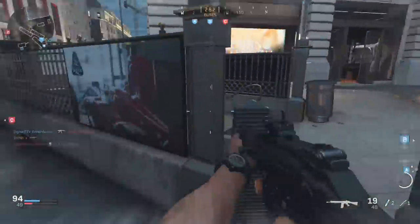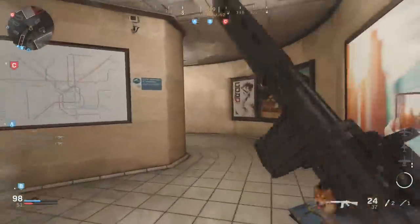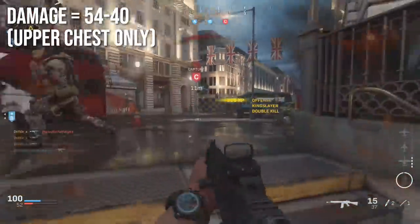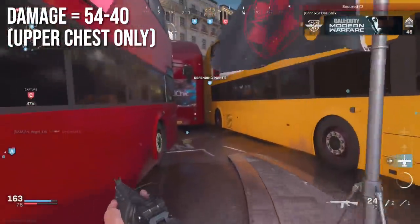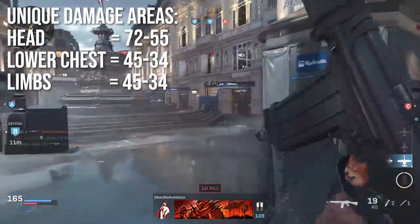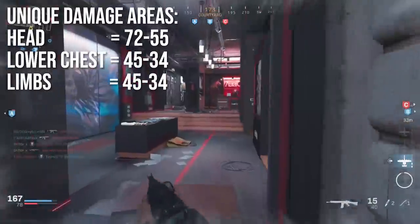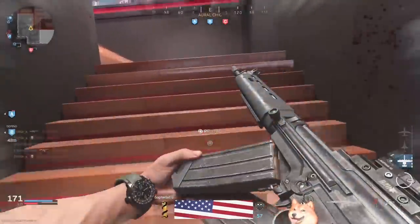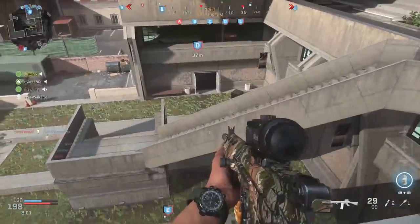The FAL is very deadly in the right hands, largely due to its absurd damage profile: 54 damage up close, declining to 40 at distance — but only if you hit the upper chest or higher. Head damage is 72 to 55, which is a colossal amount. Lower chest and limbs are 45 to 34, making this a one-shot kill in any hardcore mode as long as the target isn't behind an obstruction.